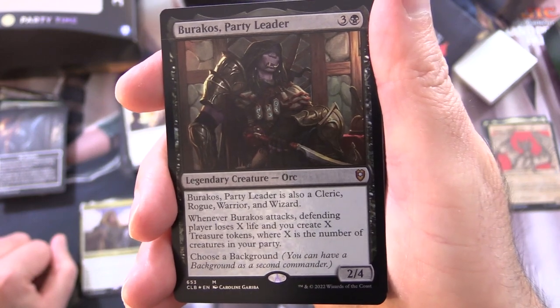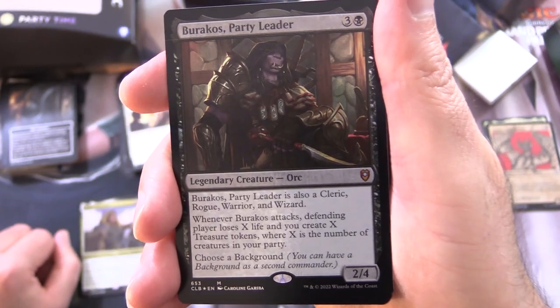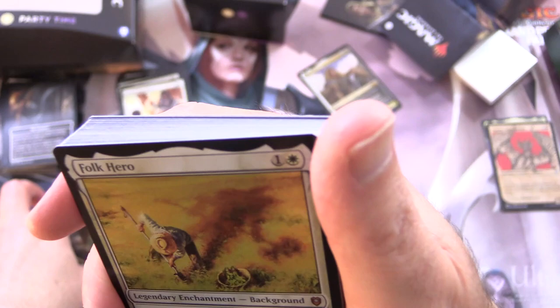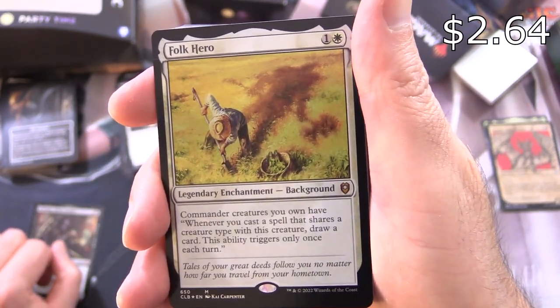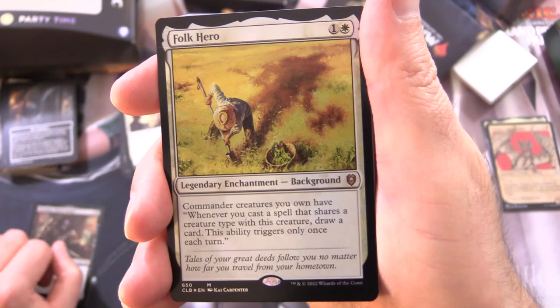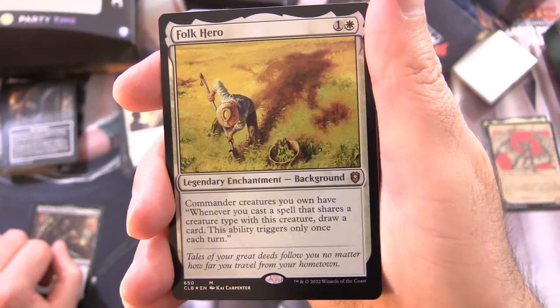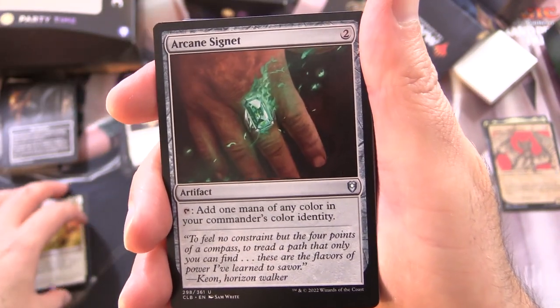You can choose a background — that's something new in this set. You can have a background as a second commander. Here we've got another mythic: Folk Hero, a legendary enchantment background for 2 mana. Commander creature you own has: whenever you cast a spell that shares a creature type with this creature, draw a card. This ability triggers only once each turn.